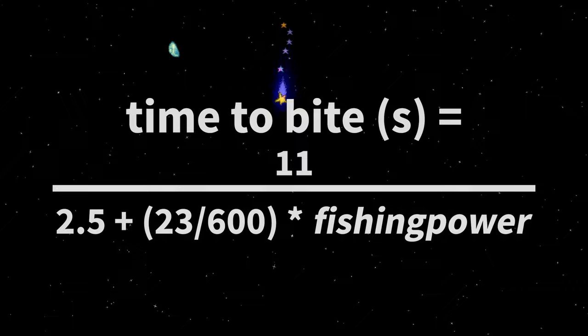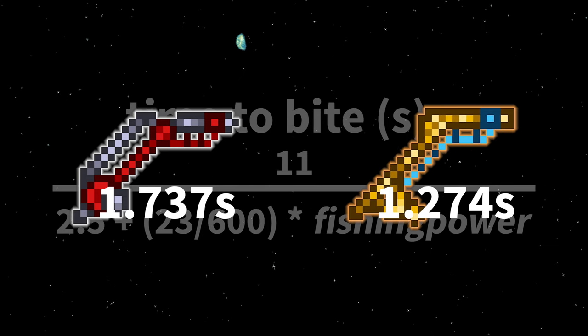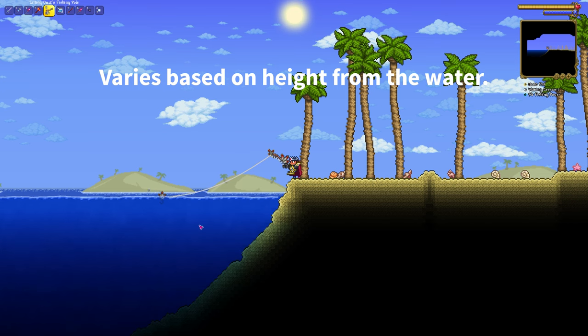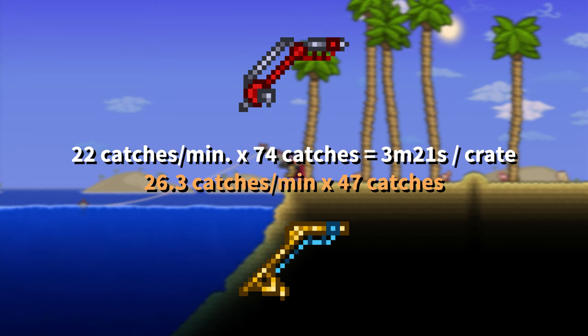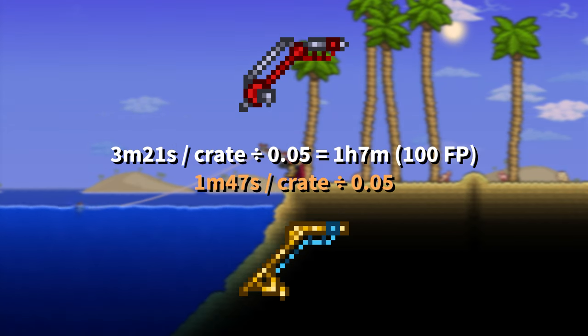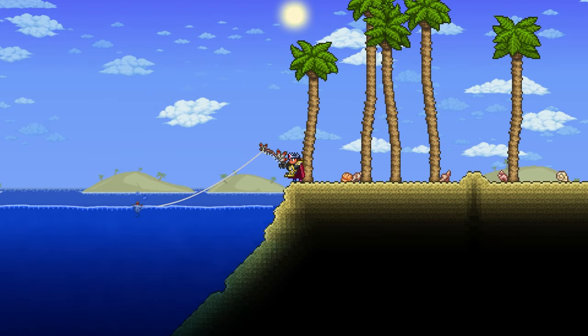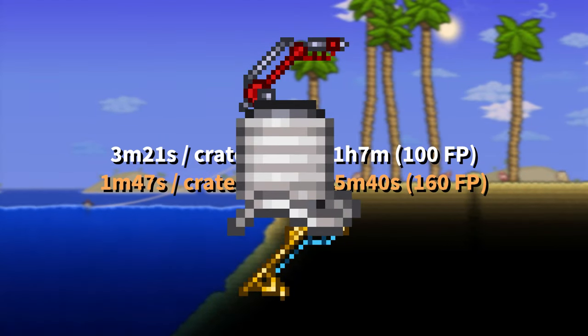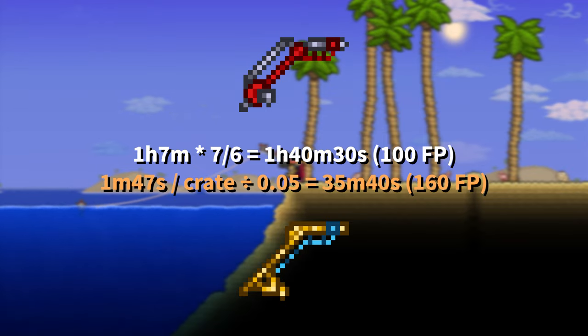Now, time for catch frequency. Using the catch frequency formula, you can calculate that at 100% fishing power there's a catch every 1.737 seconds, or 1.274 seconds at 160% fishing power. Assuming it takes 1 second from the catch to when the bob hits the water again, that makes 22 or 26.3 catches per minute. At 5%, that's 1 hour 7 minutes at 100% fishing power, or 35 minutes 40 seconds at 160% fishing power. We also have to account for line breaking, which is a 1-in-7 chance — though this doesn't occur with the high test fishing line, which a 160% setup definitely has. This slows the 100% fishing power setup down to 1 hour 40 minutes 30 seconds.